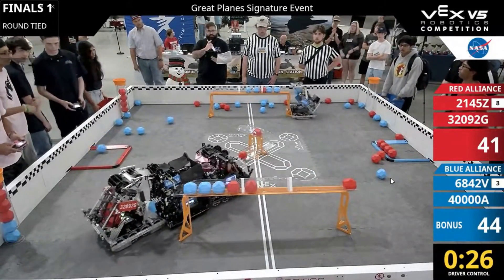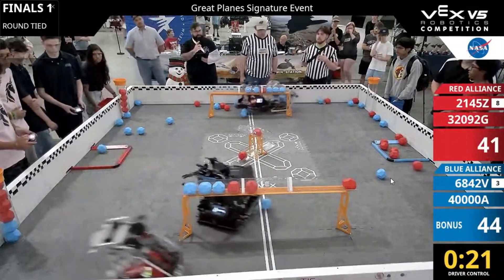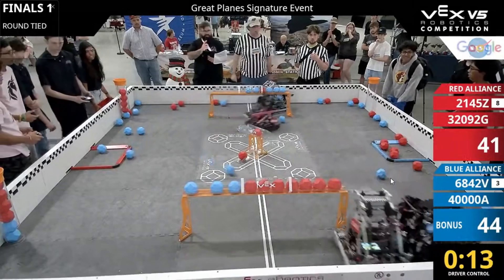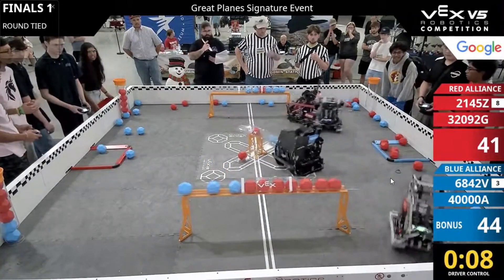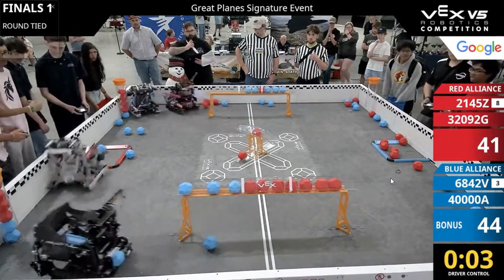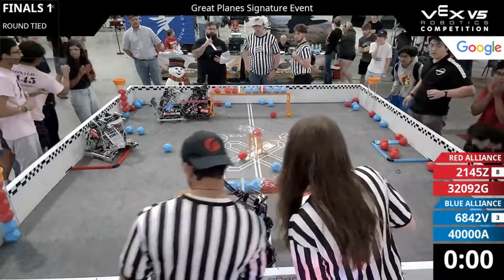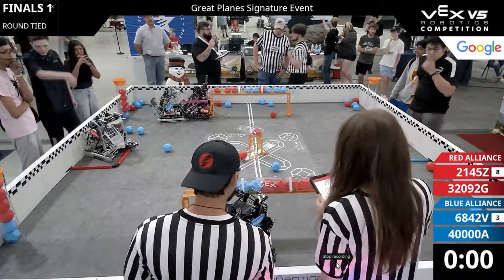Red needs to find some points somewhere — there are not a lot of blocks stored for either alliance, but blue is certainly still in the lead, especially with the autonomous bonus. Fourteen seconds on the clock. Big Shiny Unicorns still trying to clear out, can't get these last blue blocks out. Five seconds — it might be enough at the last moment.